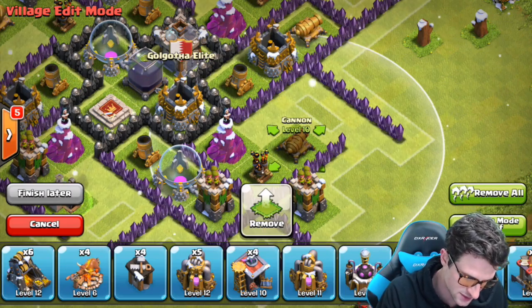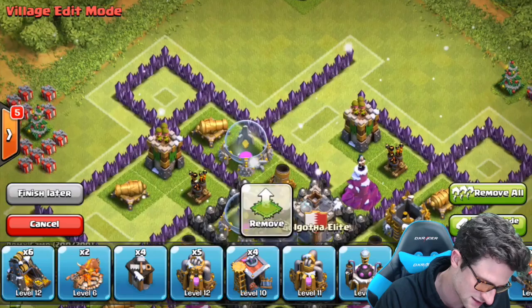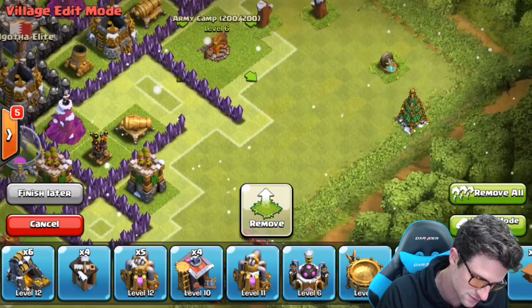Now we're just gonna bring in our army camps and throw those in here on the corners. I love symmetry — I love symmetrical bases, so that is why those are there.